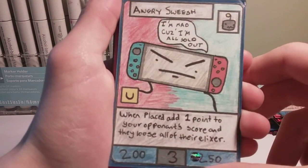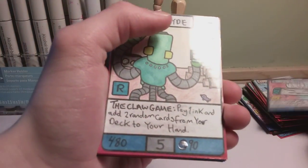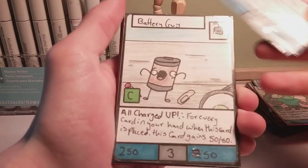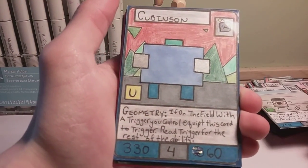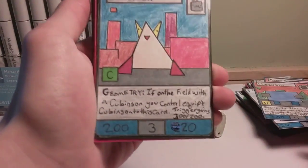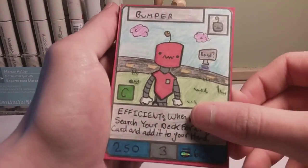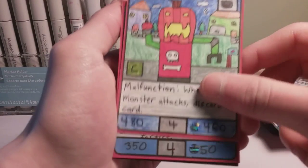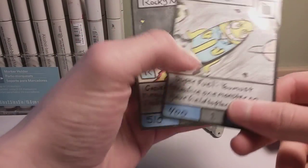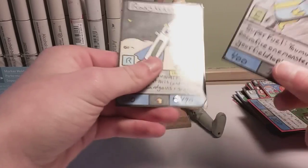Now we have the robot type. We have Angry Sweesh, one of the first cards in the game, Slinky Clyde, Crab, Battery Guy, Cubanson — the best card in the game — along with his bro Trigger, just so overpowered. Bumper, Pumpkin Bot 2000, one of my favorite cards, Makeshift Robots, Rocket Man, which upgrades into Rocky Newcomb. And that's it for the robot archetype.